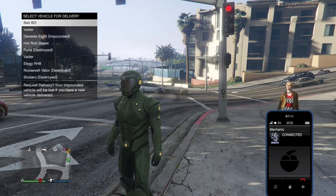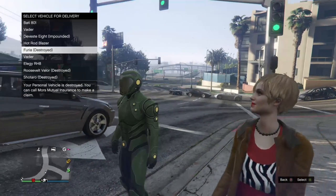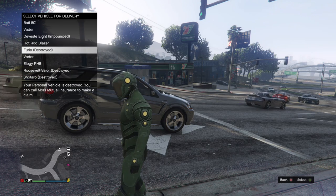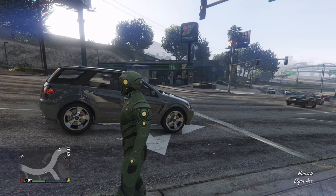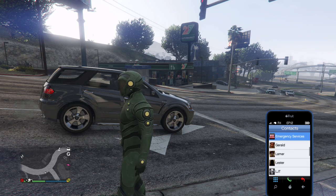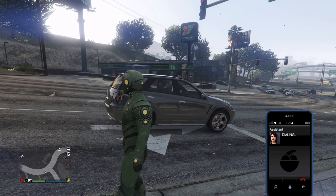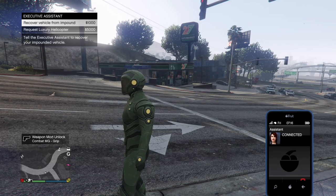First, you're going to go change into your alien suit or whatever you want. It has to be like a body suit, basically. Get your alien suit or whatever body suit you want, put it on, and then we're going to go to the clothing store.